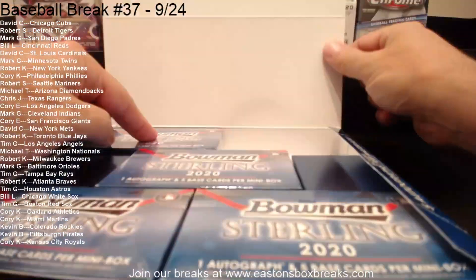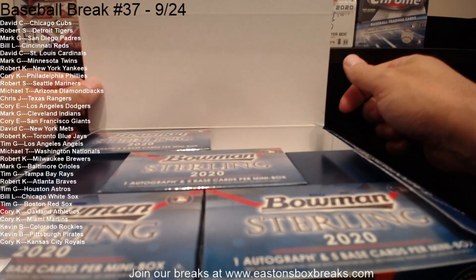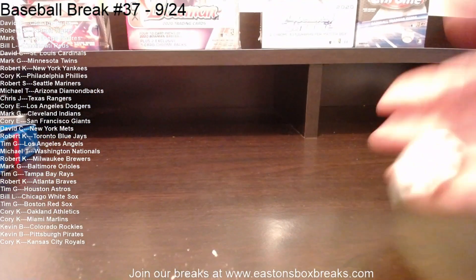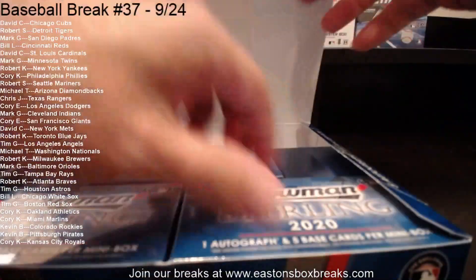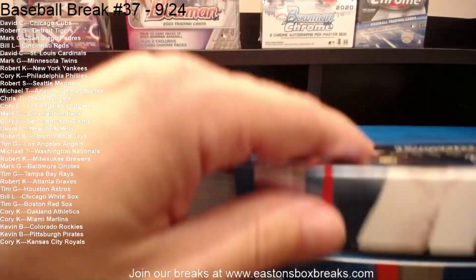This is going to be number one — two is gone. So we have one, three, four, five. Whichever we roll first — one, three, four, five — that's the box we're going to open. It's number five. So one, two, three, four, five — we're going to open the bottom right box.